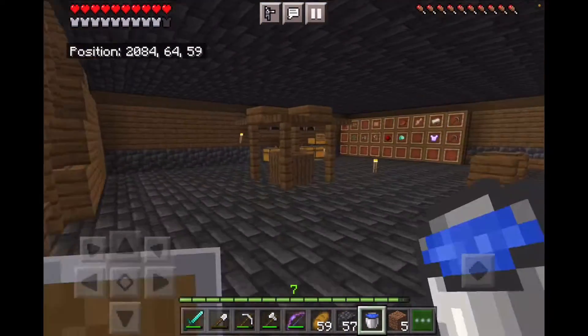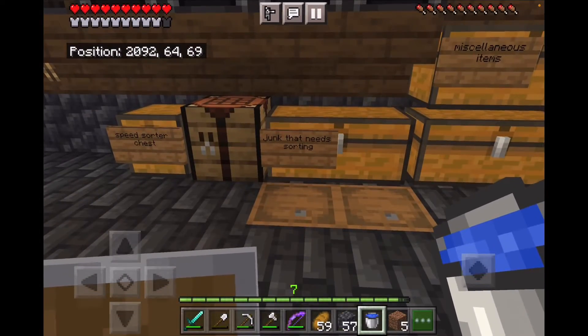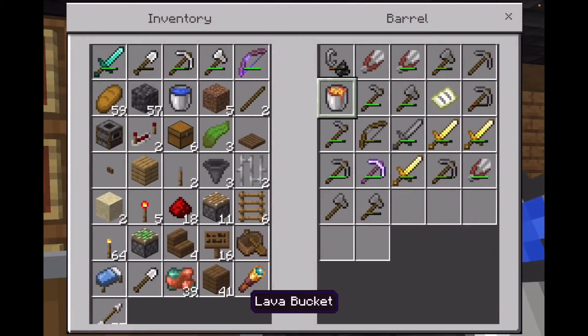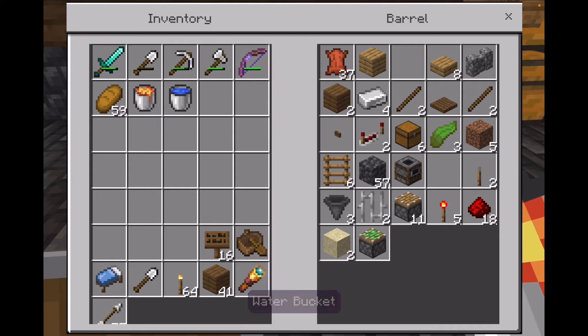First I need a water and a lava bucket, but I don't know if I have one of those. Lava bucket right here. My inventory is full — and now it's not full. Yep, that water bucket.